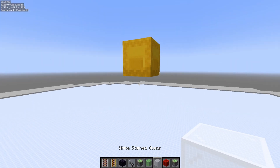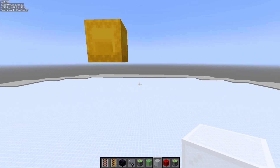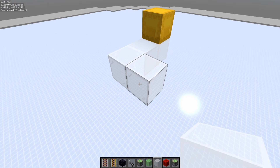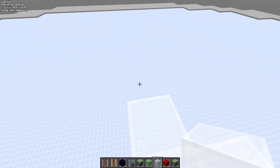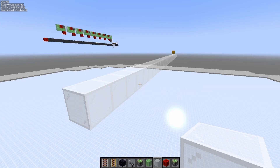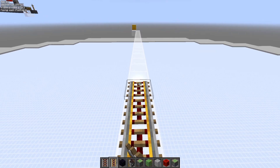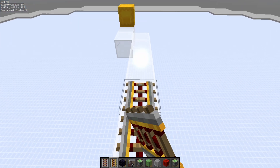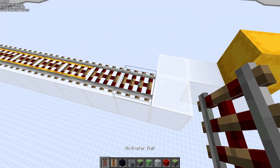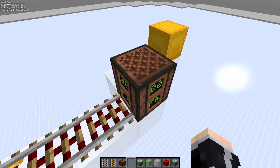Now we can continue with the tutorial for the 1.19 update suppressor. First you need to remove the old update suppressor, then place 3 blocks here and 1 here, and now build 1 line of 37 blocks. Then place 3 blocks here and 1 line of powered rail.